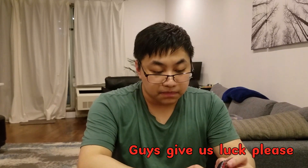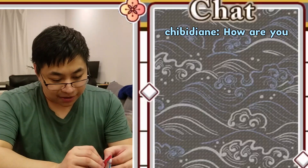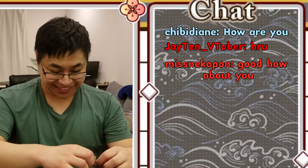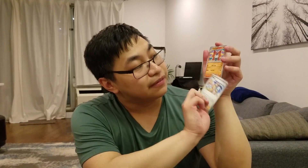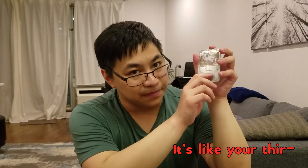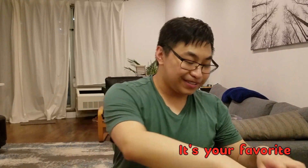On to pack 4. We have Inkay, Toedscool — the baby version. Houndour — the baby, so cute. Arboliva again, Ortega again, Volcarona again. Another reverse Varoom — that's the second one. Reverse Houndour. And it's not the full art Geeta — it's just a regular holo. Comment on the video like you're in chat — give me luck!